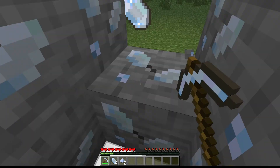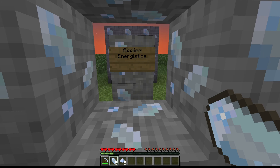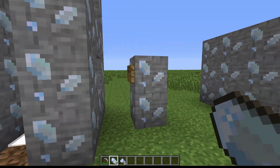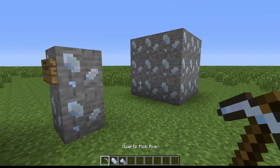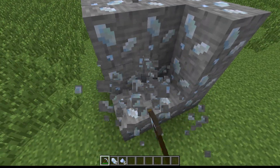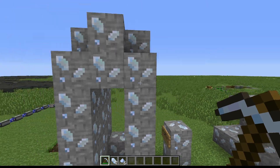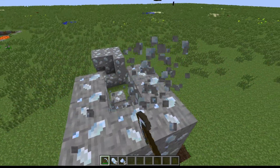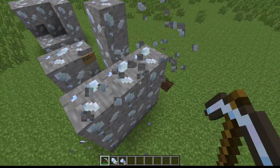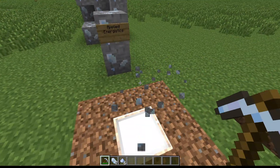Today's tutorial is on a pretty cool mod called Applied Energistics. Let's get started. Applied Energistics is a pretty cool mod - as you can see this is a quartz ore. You can make some pretty cool tools like a quartz axe, shovel, and sword, but there are lots of uses for this. You need a lot of quartz to get far in this mod.